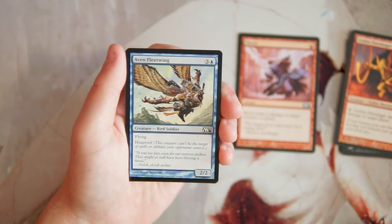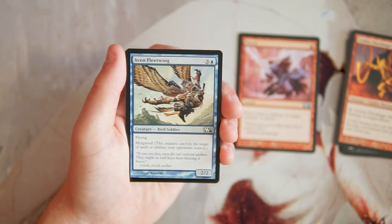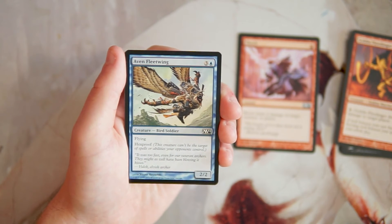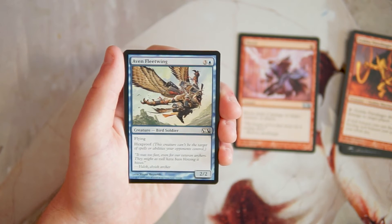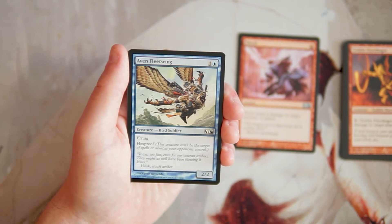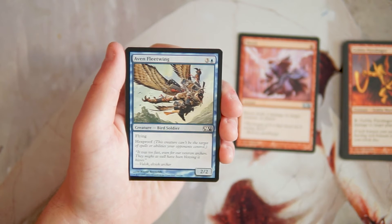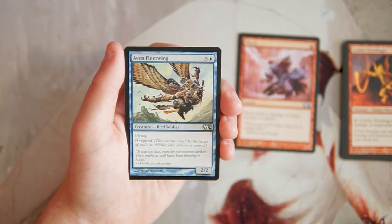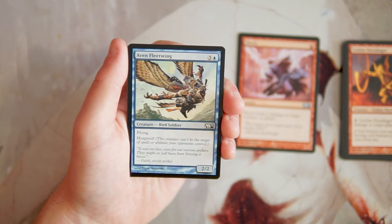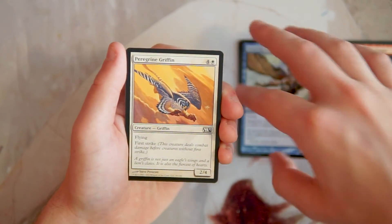Æther Adept — excuse me, Fleet Wing — is a 2/2 flyer for three and a blue, and it has hexproof, so it can't be the target of spells or abilities your opponents control. I really like this card. Anything with hexproof in limited is going to be amazing, and this is just an evasive threat that's difficult to deal with. Yes, it's only a 2/2 so it'll get outclassed, but it flies, so it can only be outclassed in the air. I like it — I'm keeping it in the Shock pile for now, but I'm not sure I'd want it over the top options.